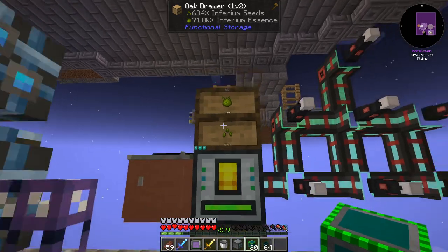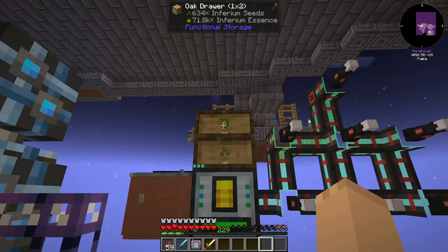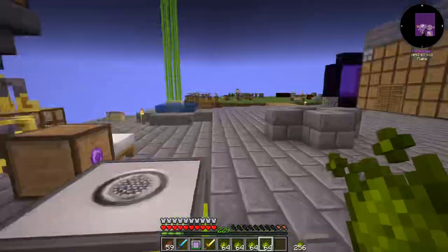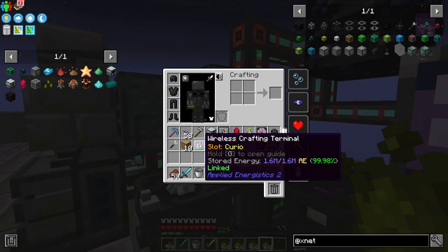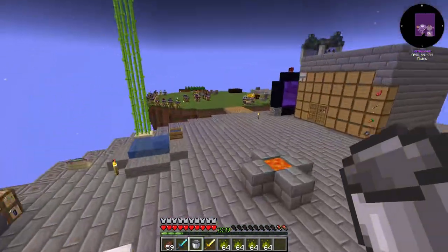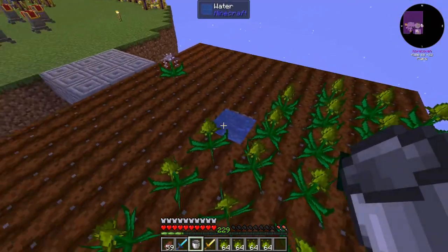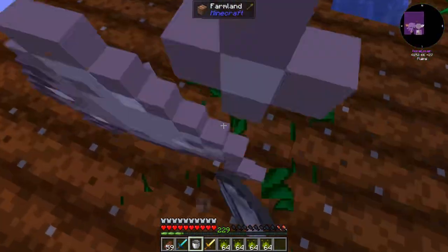We've let this run for a while now, and we've got close to half a million of these inferium essences here. But I would like to make — we have dirt essence. Didn't we make the dirt essence seeds in the last episode? It's been a few days since I've played this, so I can't remember. We're going to need this seed.